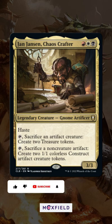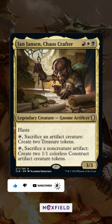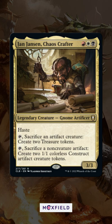Jan Jansen, the newest Mardu — Red, White, Black — Legend out of Battle for Baldur's Gate, is a little gnome artificer with two activated abilities: sacrifice a treasure to make two artifact creatures, or sacrifice an artifact creature to make two treasures.